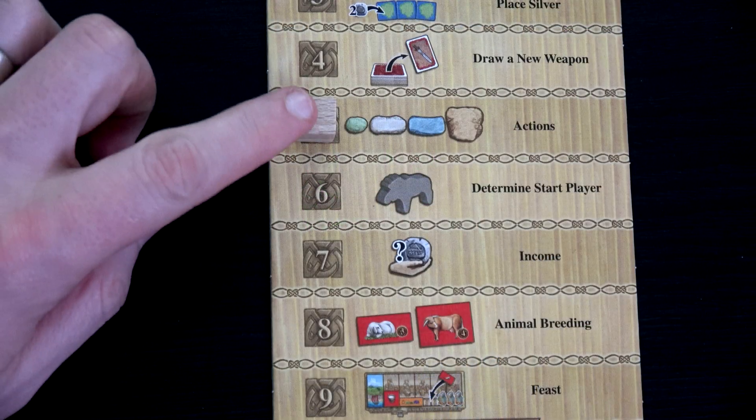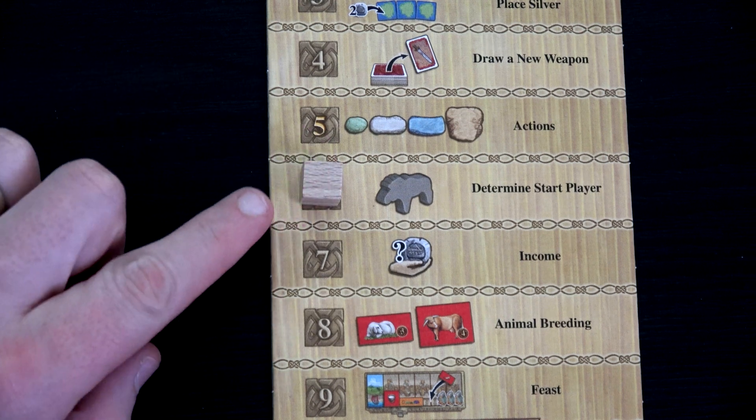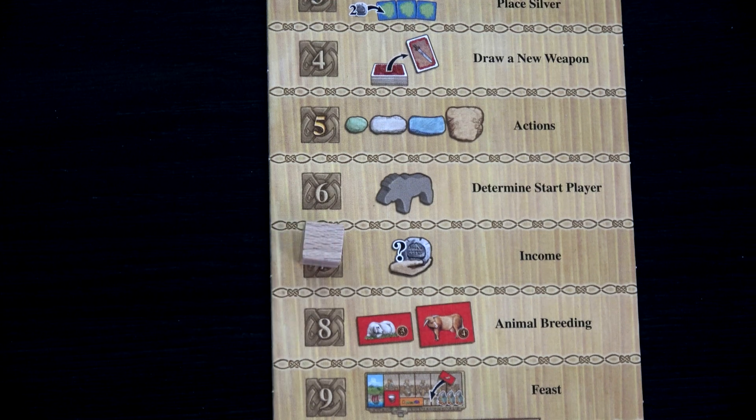We move to determining start player — well, I'm the only one playing so I'll stay as start player. In competitive play, the last person to play that round goes first next round. Then we'll go to income. Before calculating income you can lay out goods onto your board and onto your Vikings to ensure sufficient food. Generally this is the time I recommend doing it.